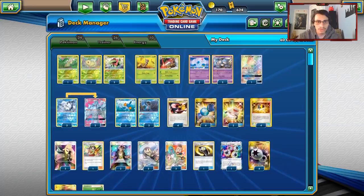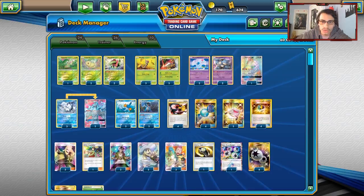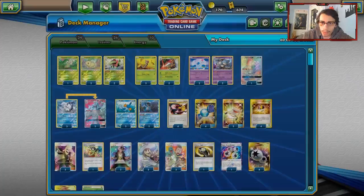We're also using Nidoqueen as both an attacker and support Pokemon. Nidoqueen is really good with Meganium — she has Queen's Call, where once per turn before you attack, you may search your deck for a Pokemon that isn't a GX or EX and put it in your hand. This helps you get out your Swamperts and Beedrills when you need them, especially Beedrill.